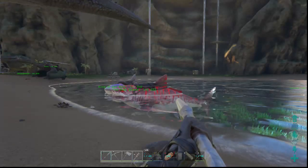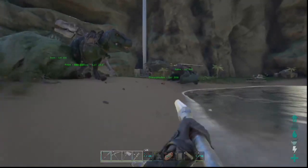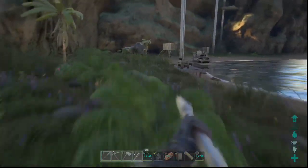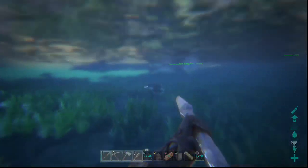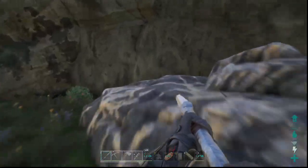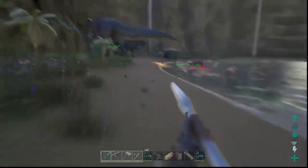The next tip: when going out to tame something, always bring more supplies than you think you need. If you're expecting to tame a level 50, bring enough for two level 50s. If you're hunting for a level 50 trike and find a level 80, you want to have the supplies for it. I always bring way more narcotics and food than needed — most of the time I hunt food on the spot while a friend watches the tame.